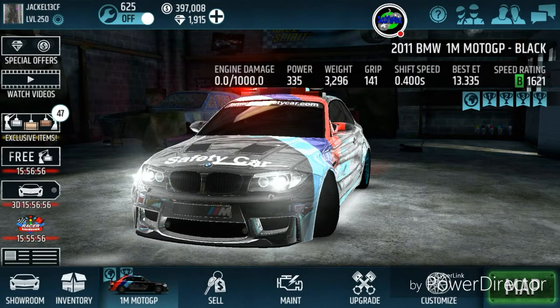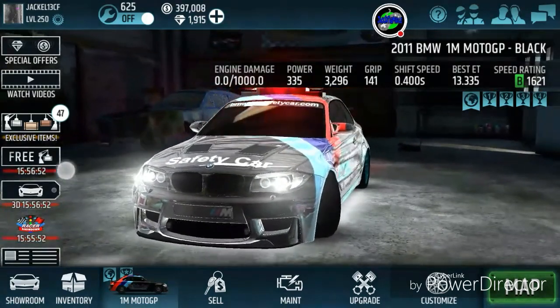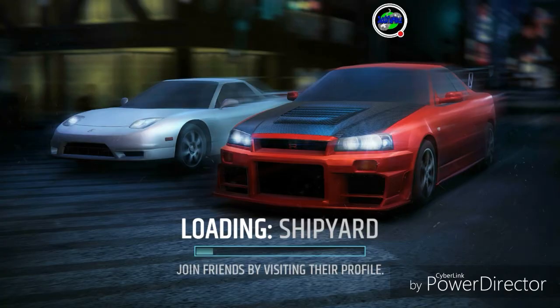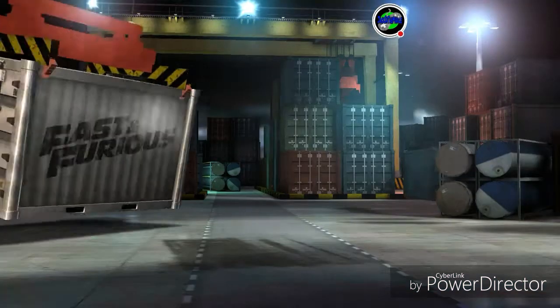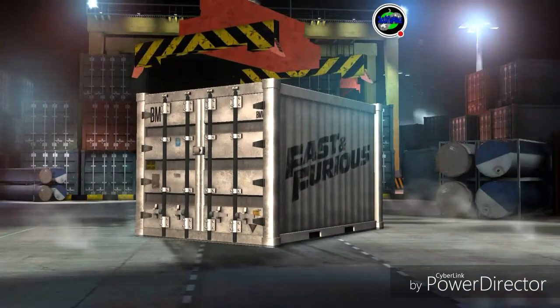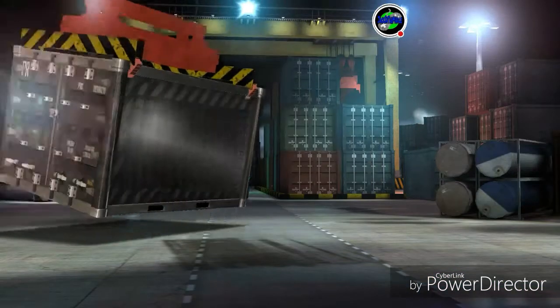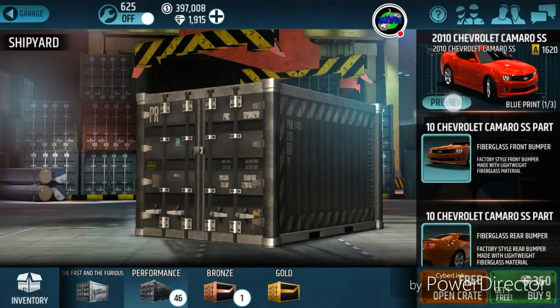Here you can see every day we get not one but two free crates. This week they are giving away a simply beautiful car — it's a rare car, hard to find, not available in the showroom. It's only available in the crate. And for the old guys who are part of the Racing Rivals community, in case you've been away for a while, this week they are giving away the...